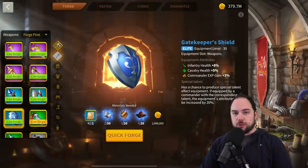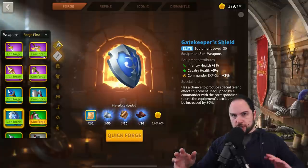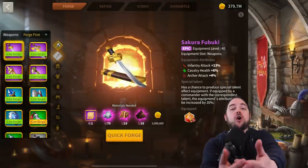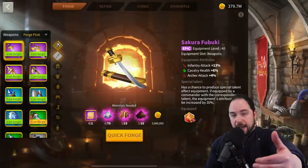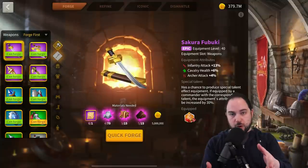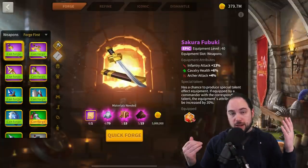For 25 legendary materials, you can make multiple epics or an epic and a couple blues — all of which give more value. Don't focus on pushing one piece like the Sakura Fubuki really far when you have so many other options that cost fewer materials, give preferable stats, and in many cases provide more total stats too. That is where you should be focusing if you're free-to-play, low spend, or new to Rise of Kingdoms.